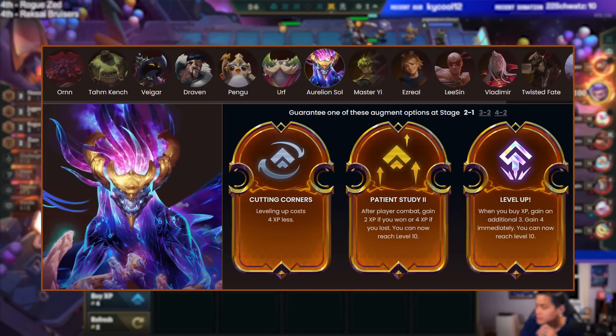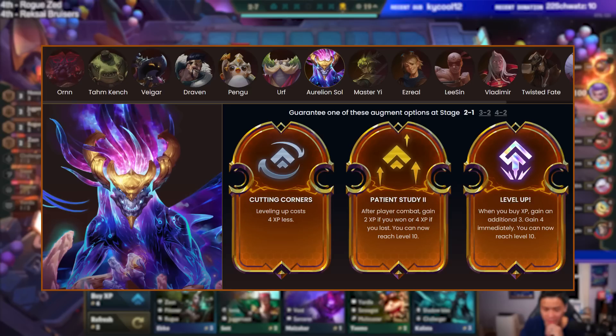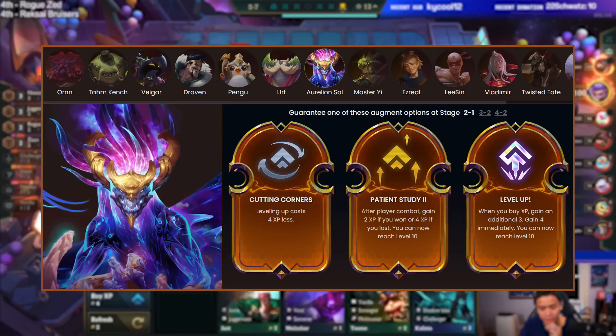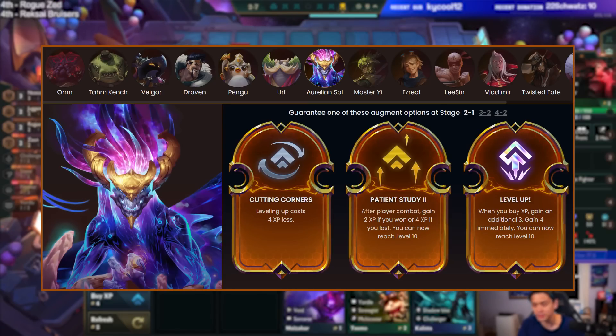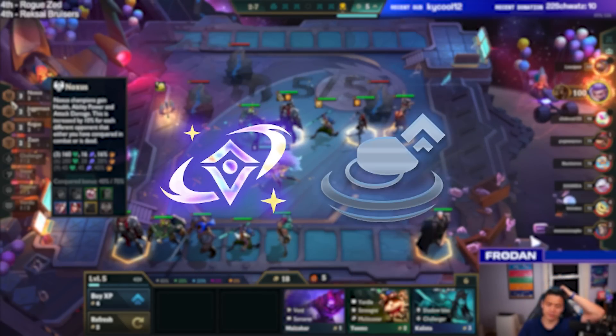Aurelion Sol is for those who love pumping levels and capitalizing off four and five cost units. The master of the cosmos blesses his loyal followers with free experience points — which is essentially free gold — so you too can experience the Soju special firsthand. Look out for interesting combinations that come with leveling up, such as Caretaker's Chosen or Late Game Specialist.